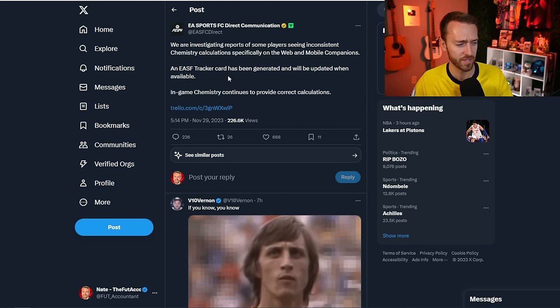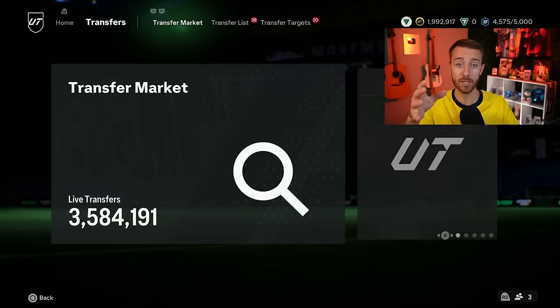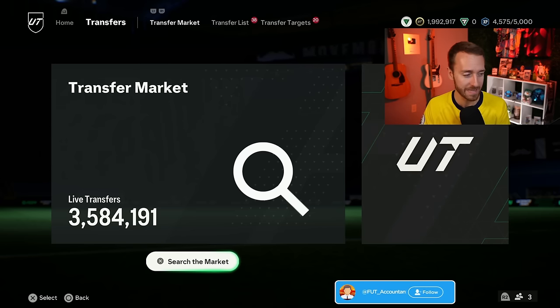Also, if any of you are having issues with the companion app and chemistry calculations, EA knows about it — it is a visual glitch only. Once you're in-game, the chemistry shows just fine. Now, we had a loading screen yesterday, and I want to break into the radioactive promo: all the cards that have been leaked and what this promo looks like.